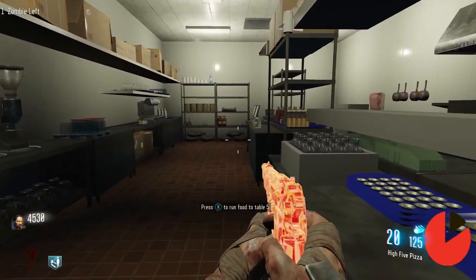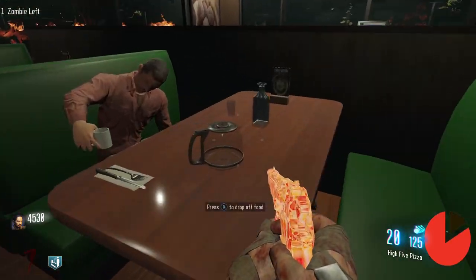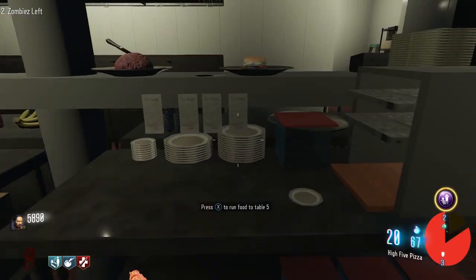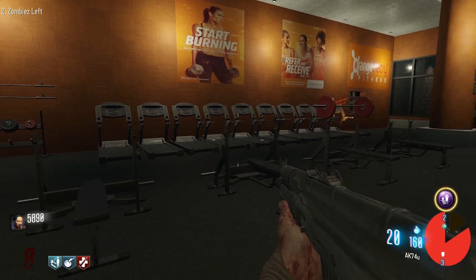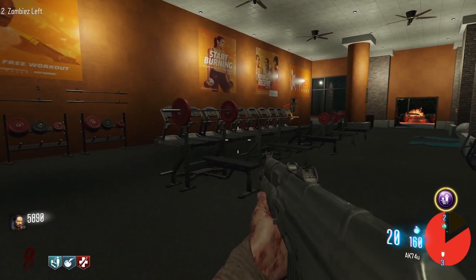You can deliver food in the cafe to table five. Pick up the hamburger from the kitchen and take it to the only customer in the cafe. Wait a little bit and you'll be rewarded with 500 points. You can also pump iron at the two workout benches in Orange Theory for 200 points each bench. You can do these as many times as you want.